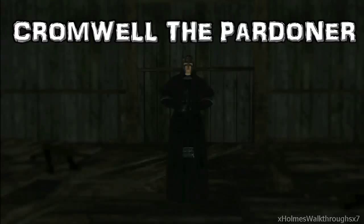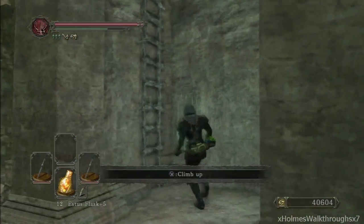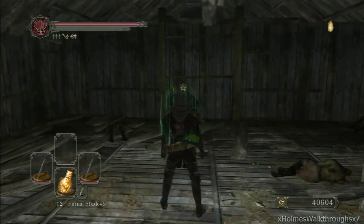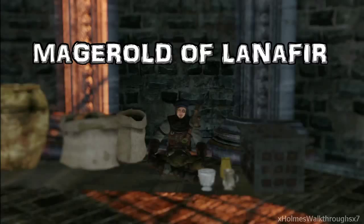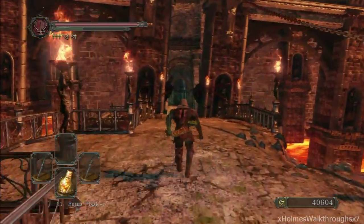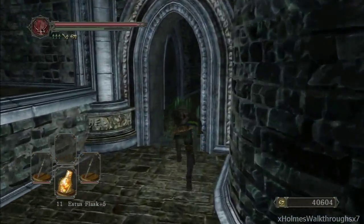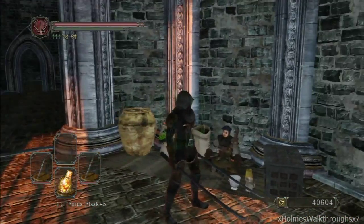Next we got Cromwell — this one's easily missed. He's kind of on a hidden path that blends in with the environment, but if you come over here there's a ladder, and Cromwell is hiding up there. Finally, Magro is found at the Iron Keep — at the first bonfire, cross the bridge, head into the castle, and make a right immediately into this little area, and Magro is just chilling right there. See you guys next time, Holmes out.